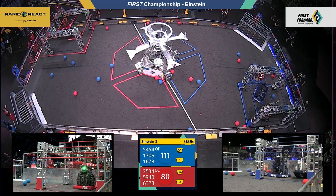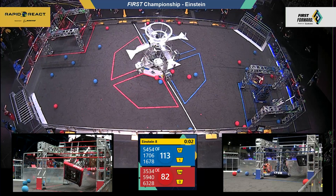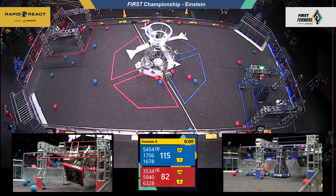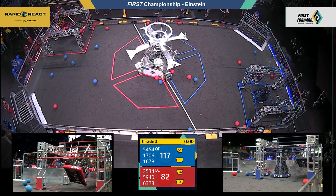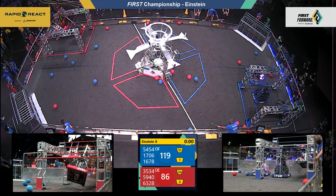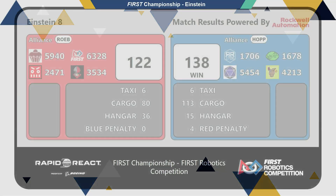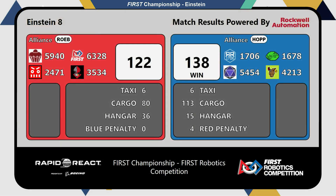Nine seconds for the Blue Alliance as Red comes up to traversal, getting caught on their Alliance partners. Three seconds. One. A fast climb for the team from Davis, California of the Hopper Alliance — they'll get up to that traversal before time expires. A score of 138-122. Hopper takes match number eight here on Energy.